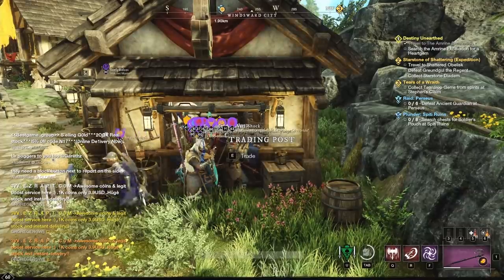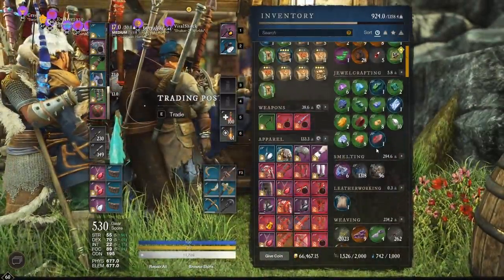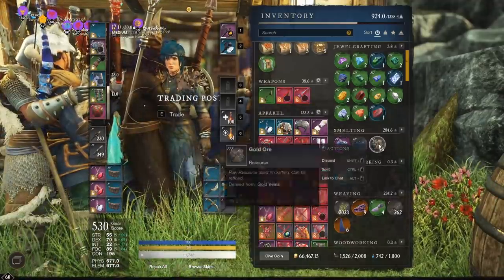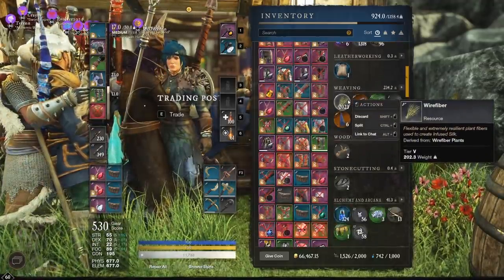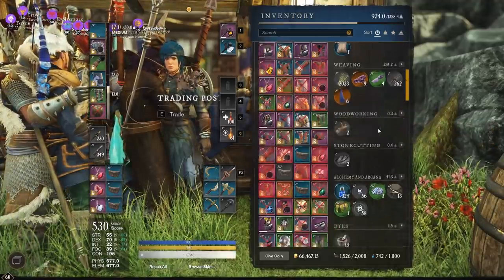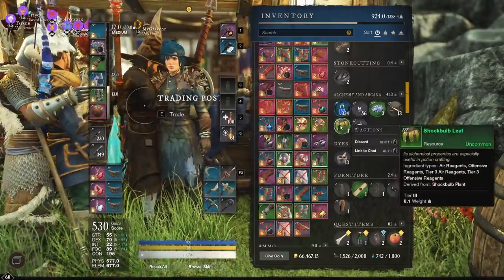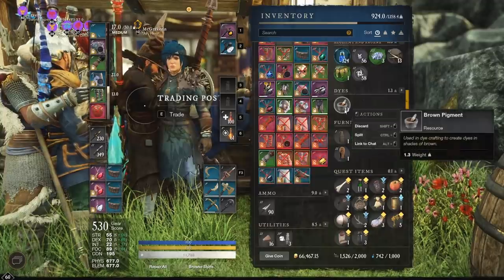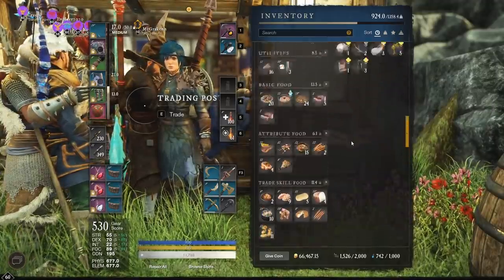I farmed that for one hour — let's see what I got. I got all these gems, some Azerite chunks, 1,318 star metal ore. I threw the gold ore away since it's worthless. 2,023 wire fiber, 9 blister weave, 6 scale cloth, 262 fibers. I also got air motes and water motes from the run, along with shock bulb leaf and shock bulb stem. I got 13 brown pigments and 2 eggs.